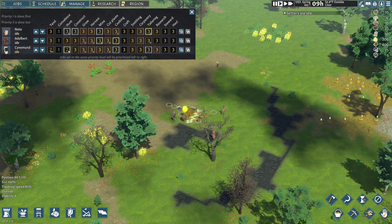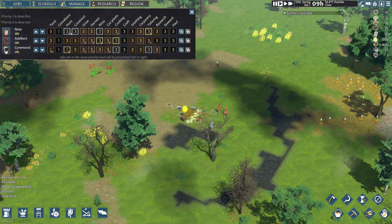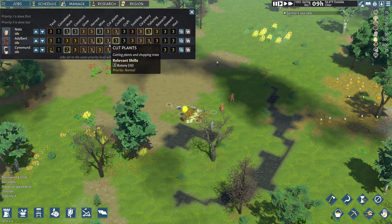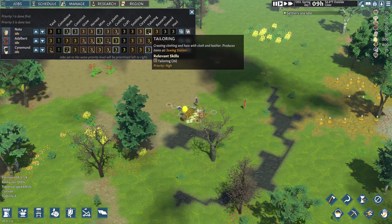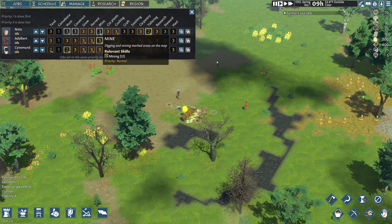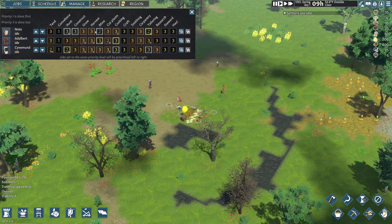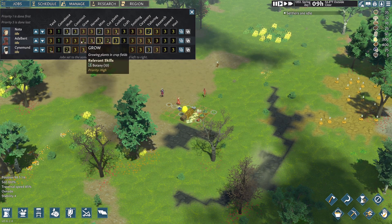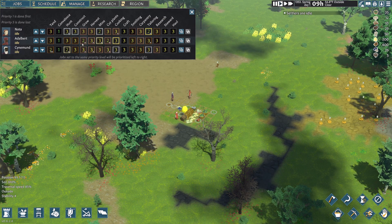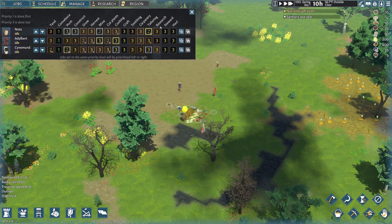We're going to go through and mark some of these jobs down — leaving most at a three. I want to make sure somebody skilled handles cut plants, so we'll give botany to our best botanist. Tailoring we won't really need for a while. I'll set Noda to mining, and set Albert to farming as well since that's their baseline botany skill. I'm going to pause real quick while we're fiddling with the menus so we don't waste any time, and set someone to a tier two for hauling.